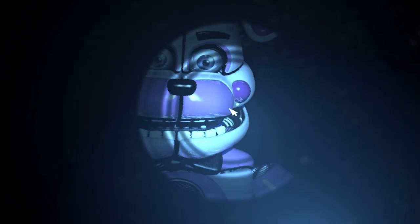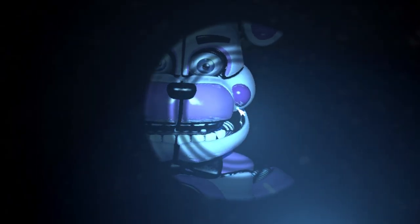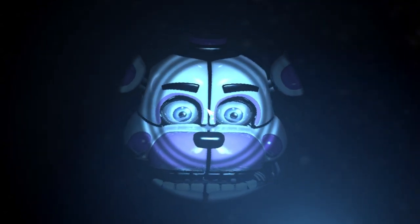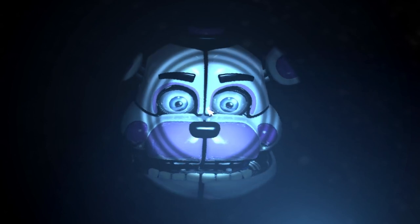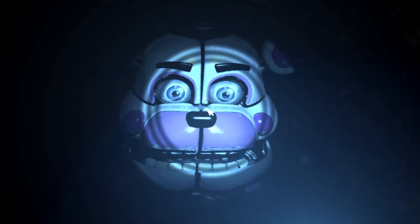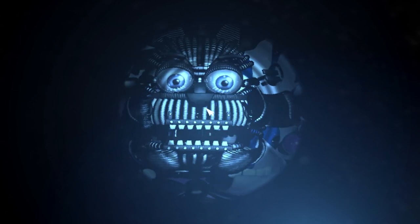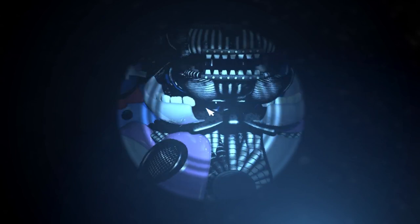Next comes parts and service, because apparently this night guard job also includes regular maintenance work. For my money, this is the creepiest part of the game — the harsh light combined with being so up close and personal with something the game trains you to view as a threat is just unsettling. Most of the process is just a listening check, though the final step with catching the Bonnie Hand puppet is tricky. Once it's all done, we head back through Foxy's room to a mandatory jump scare.